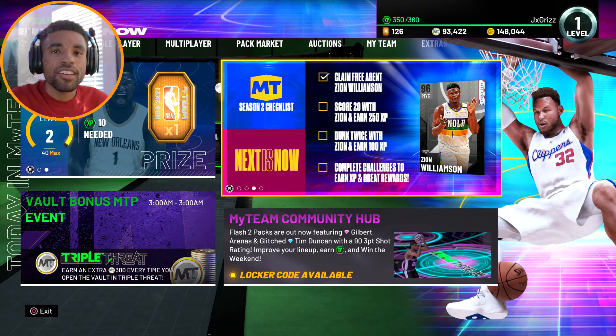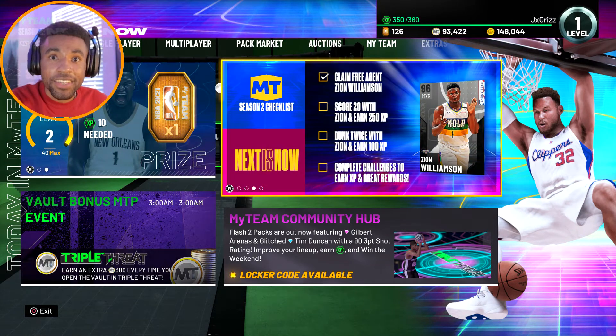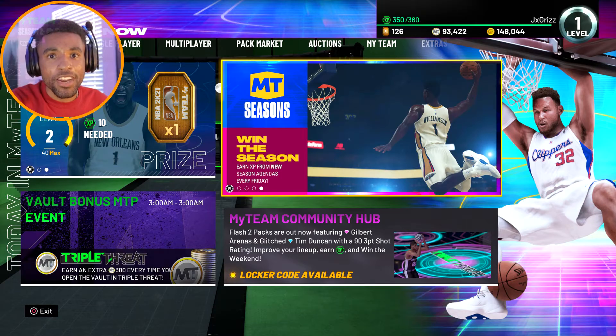For this last code, this code never expires — you can punch it in on current gen or next gen. This code grants you one of four items: either a token, a shoe pack, a basketball pack, or a contract pack.